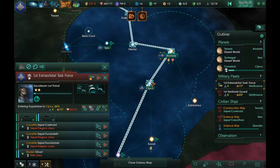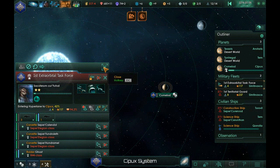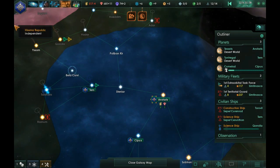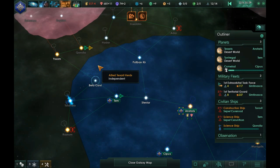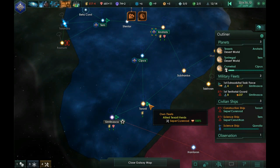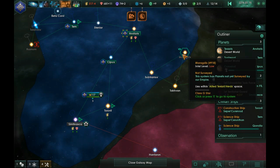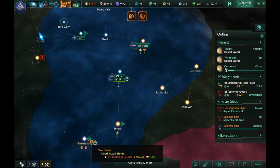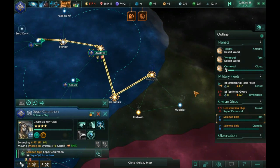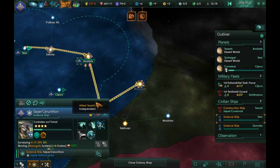We've already got this colony all set up here — Kumalad, I think that's how it's pronounced. We'll just see what's up there. Although we need to take care of this money situation — that's a problem. Where's our other science ship? There he is — go ahead and survey that system. I haven't even been there yet.